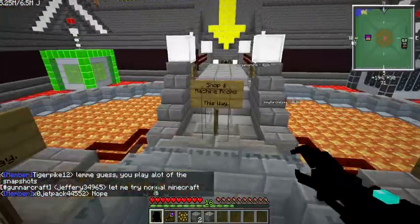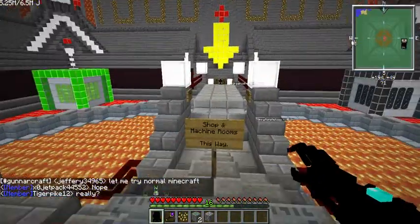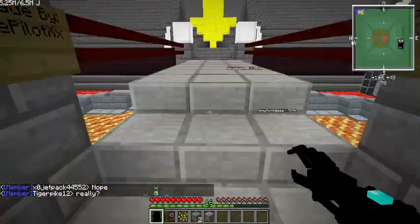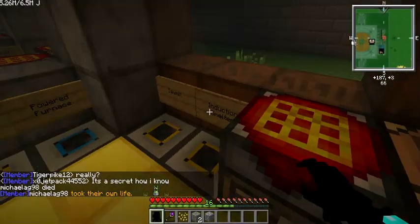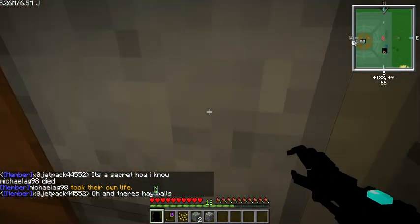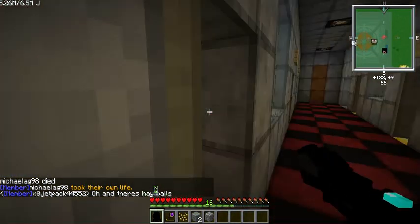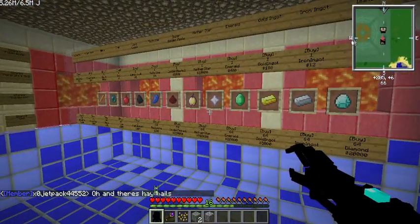Here is the spawn machine room and shop. The machine room, as you know, has all the machines. And they have six of those. And here's the store.